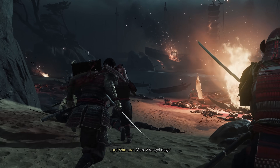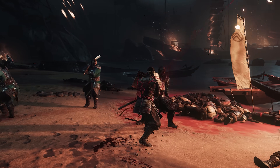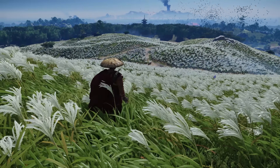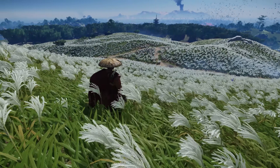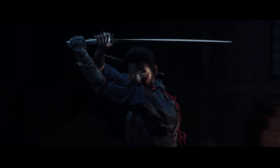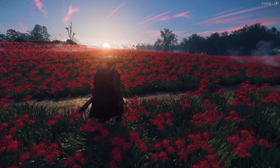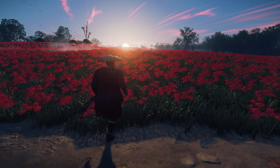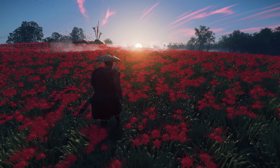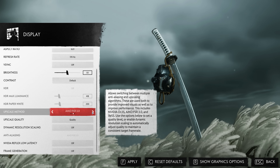After the excellent port of Horizon Forbidden West, Nixis is back with Ghost of Tsushima, another technical showcase and one of the most visually stunning PS4 games. This release marks the debut of Sucker Punch's House Engine on PC. As is customary with Nixis ports, this PC version comes with all the expected features and a high level of polish, including a well-designed menu and user interface that lets you see graphical changes in real time.